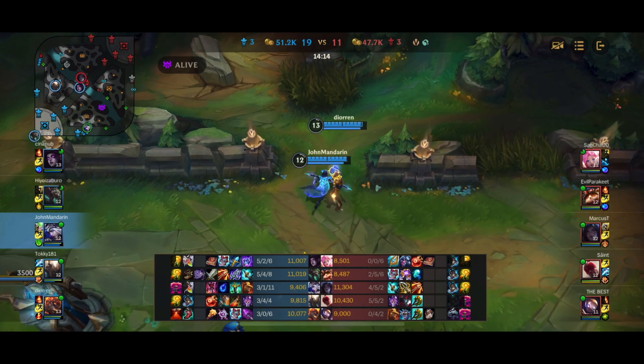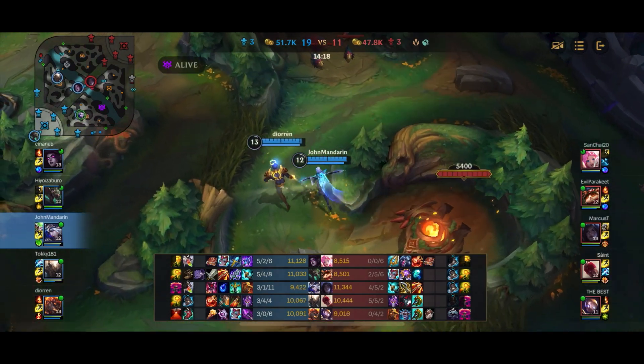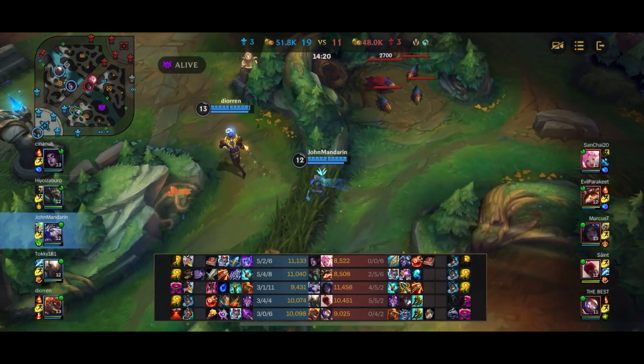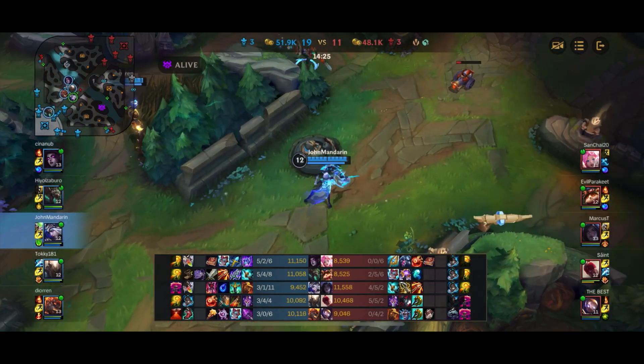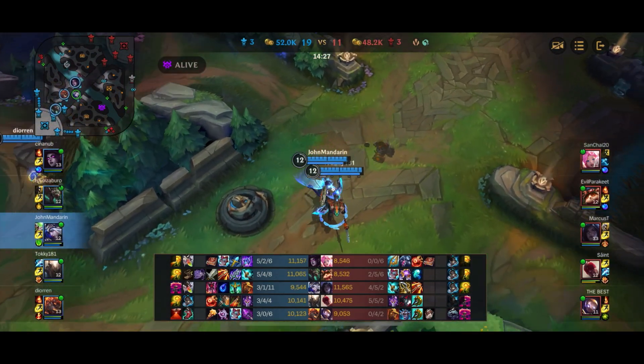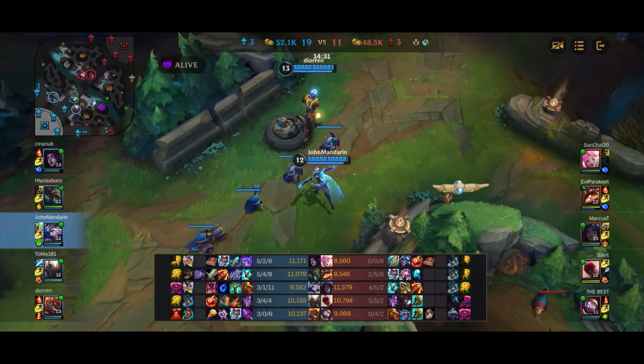Here I'm letting Brand take the wave while I stand around and get passive XP. Even if you're a support and you're not taking the wave, there's still a benefit to standing around it when someone else takes it — you still get the passive gold and passive XP to get yourself to a higher level and accumulate more gold in general.